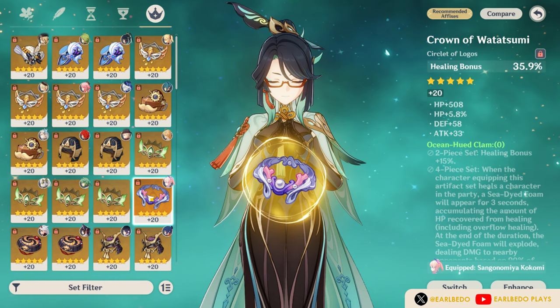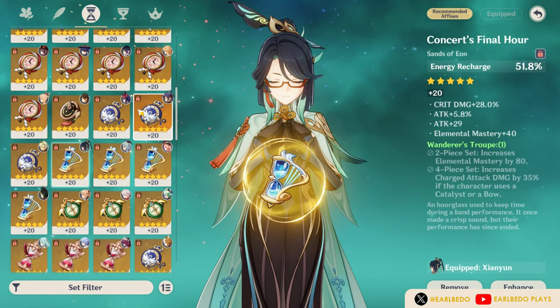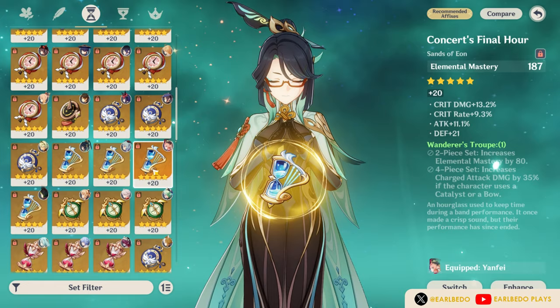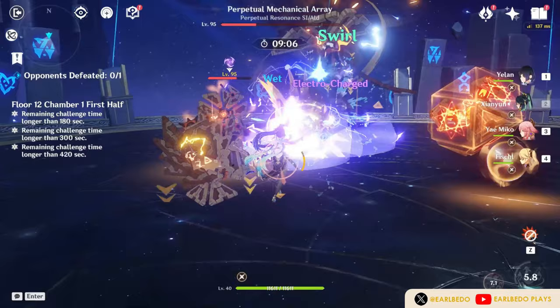If you are building her as a damage dealer, crit rate or crit damage might be more useful. For substats, generally make sure to have ER, attack percent, or flat attack. Although she can be a reaction driver, I do not recommend building her with EM since her healing is based on attack. Building with EM might jeopardize her healing and survivability.